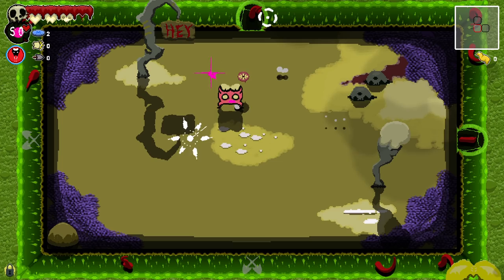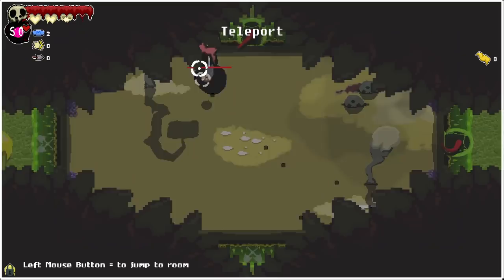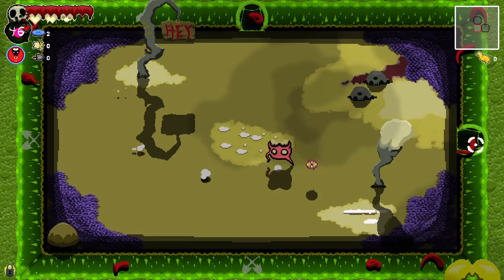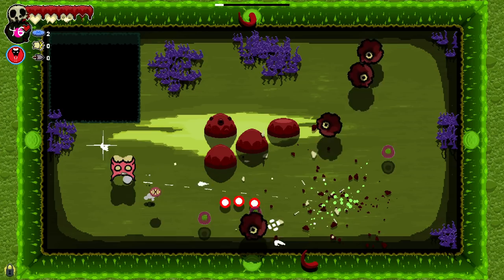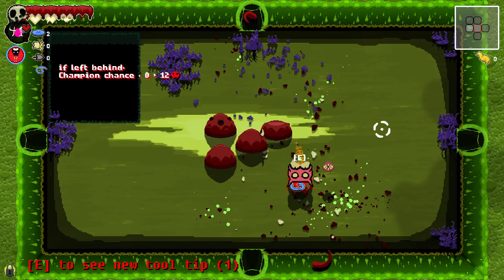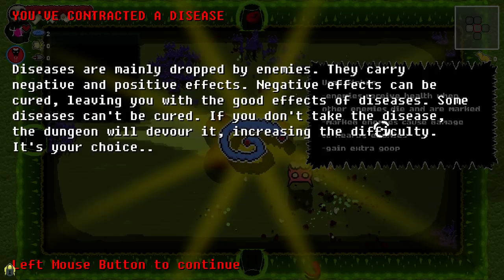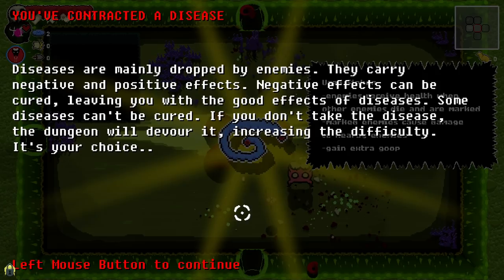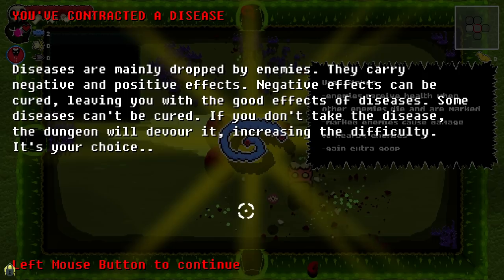How do I get in? Do I gotta... teleport. What's going on here? I haven't the foggiest. I guess I don't know why it wasn't letting me in, but don't matter. So we can shotgun — we have a certain amount of shots. If left behind, champion chance 0 to 12. You've contracted a disease. Diseases are mainly dropped by enemies — they carry negative and positive effects. Negative effects can be cured, leaving you with the good effects of the diseases.